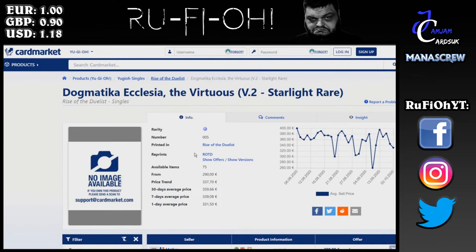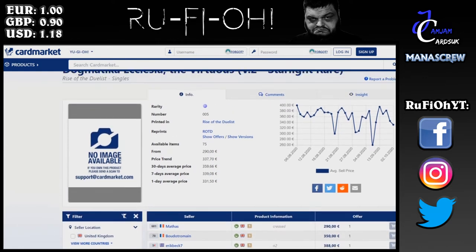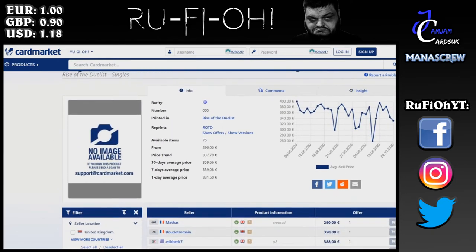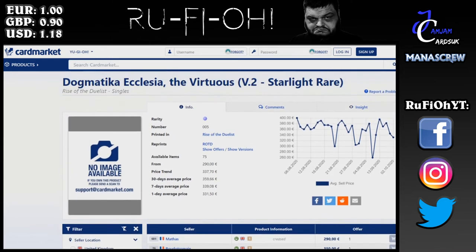Ecclesia — I expected this to continue to rise. It is worth noting it's a super played card at the moment, so maybe this is as high as it gets; it's not really a staple like Appaloosa or IP Mascarena. You do need three copies, along with three copies of other potentially Starlight Rare cards, so people may not have as much to spend here. Minimum you can get these for is 290 euros, after that it's 350 and above. The overall price trend is 337, and the overall trajectory since release has been downward.